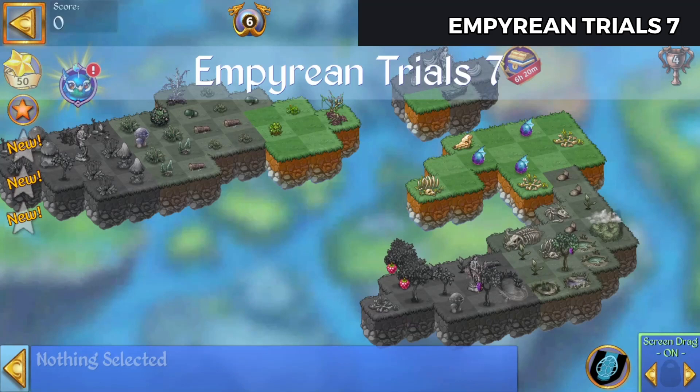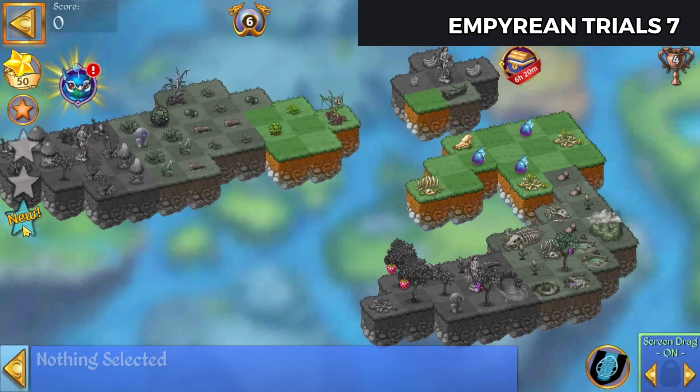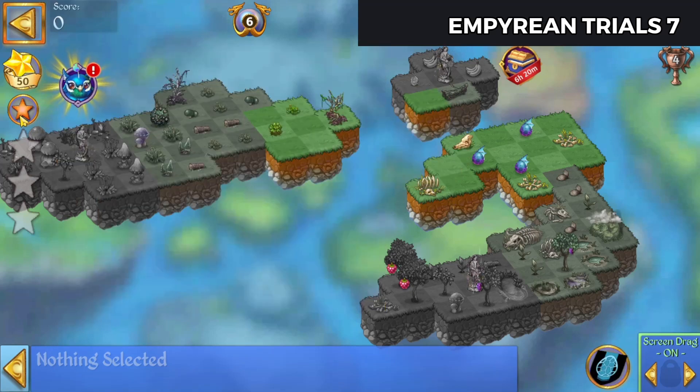Alright, so here we go. Need to create a glow flap shrooms. Create a tall grass. Merge bananas on Deadland. Completing the level is restoring the Gaia statue.